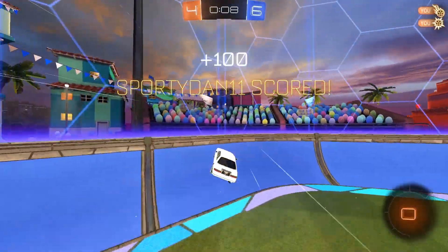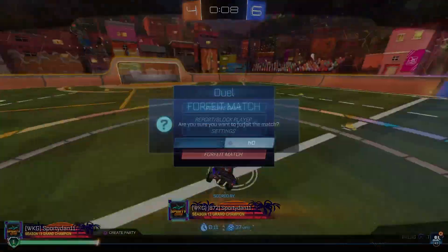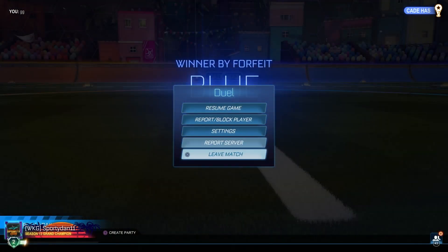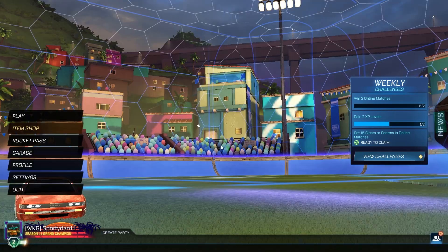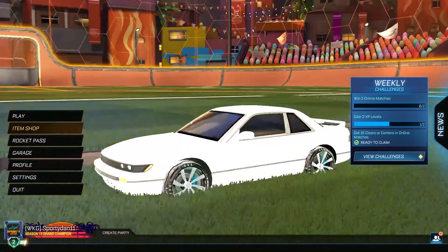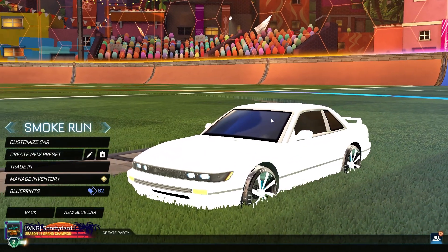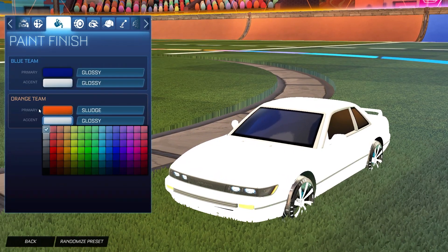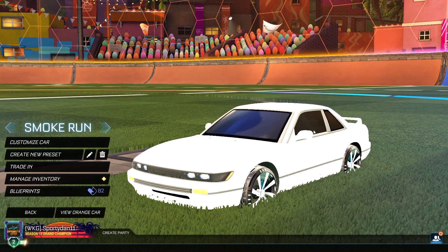That is the end of today's video. I hope you guys enjoyed the brand new Titanium White Nissan Silvia glitch — it's honestly pretty cool. I'm super excited about it and I don't want it to get patched, but we'll see. All you need is the Bubbly Black Market decal, the Nissan Silvia, and set the accent color to white. Make sure to leave a like and subscribe for more — I'll see you in the next episode!